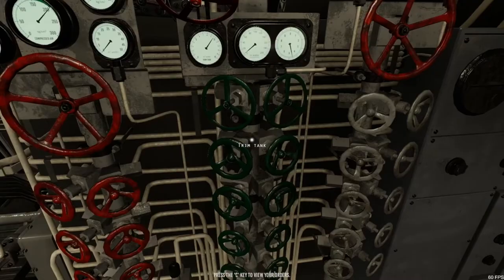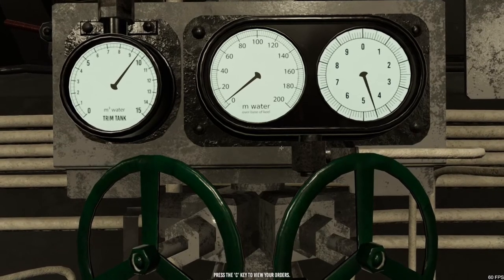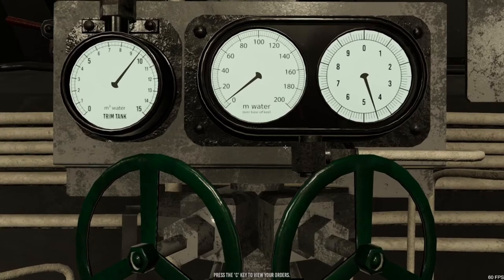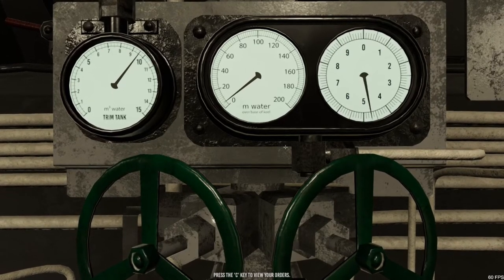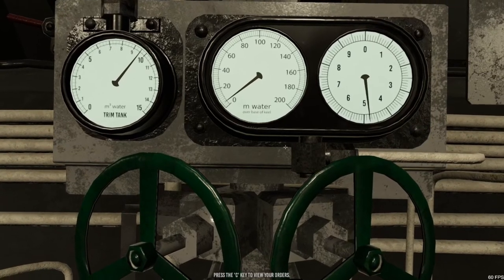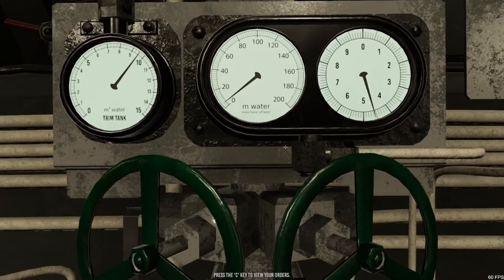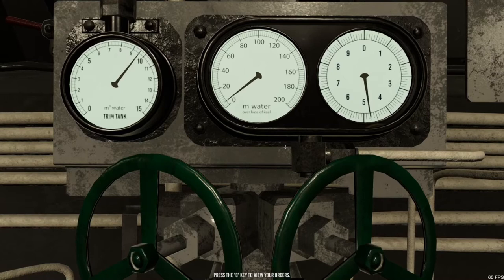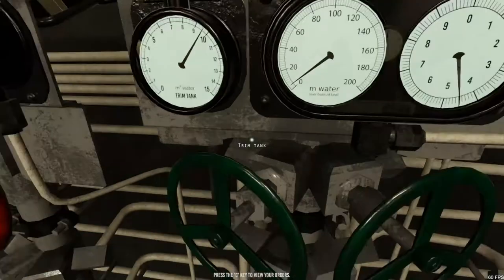Next we've got a trim tank. At the moment we're on the surface going up and down on the waves. But when we're underwater, if we want to stay at a perfectly level depth, we use the trim — similar to an aircraft trim that keeps the plane level. The only times you'll really need to change it are on your first dive to periscope depth and after a torpedo is fired, because that changes the weight of the sub, so you'll need to re-trim.